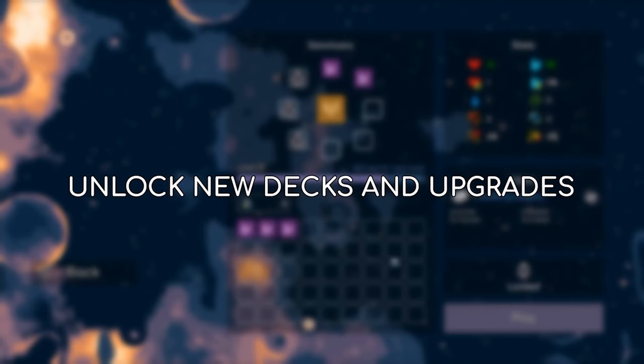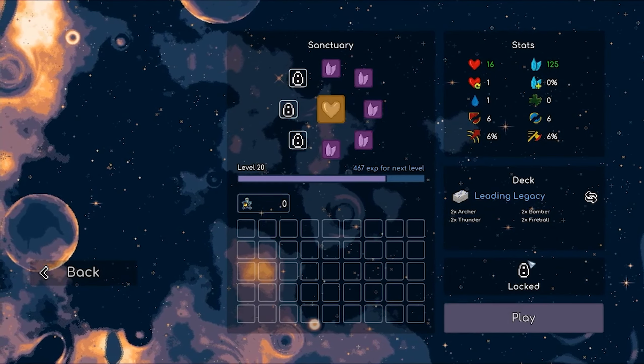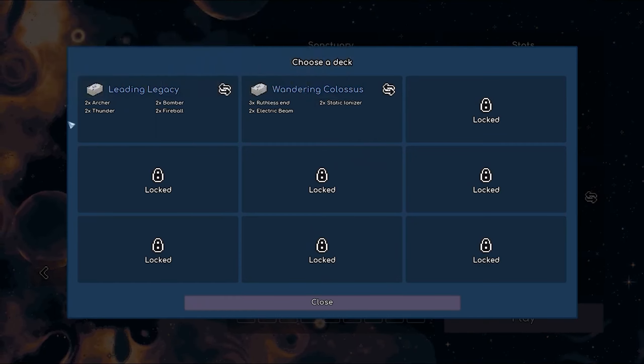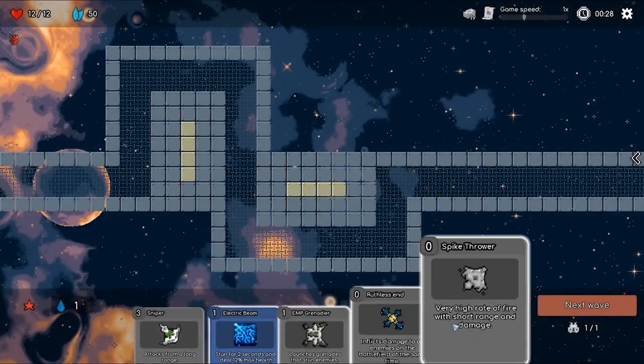Craft your arsenal from a wide array of towers and spells, strategically combining them to create powerful synergies. Collect valuable relics throughout your journey, enhancing your deck and unlocking new possibilities to overcome your enemies.